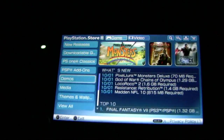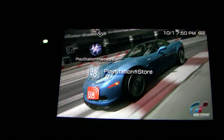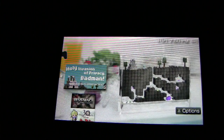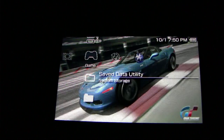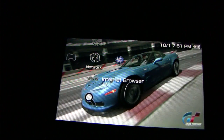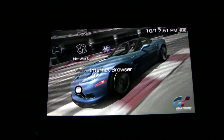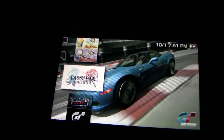After it's done, you can press the home button and exit the store. Go to system storage and it's right there — looks like a fun game. And that's basically it for the software overview. Stay tuned for a Gran Turismo review and a Rock Band review.